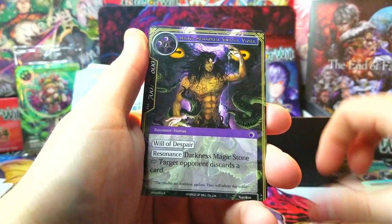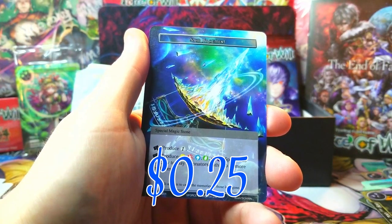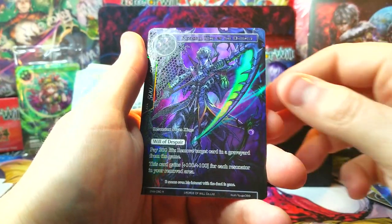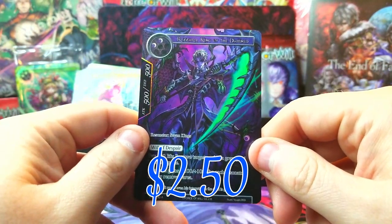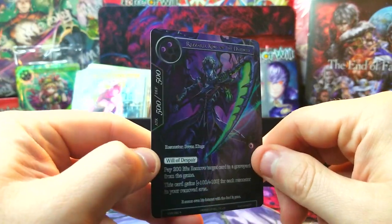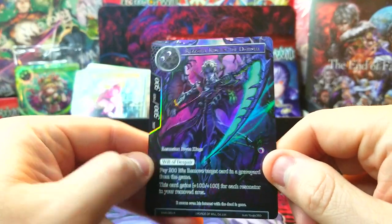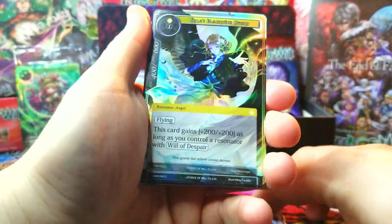Detachment, and there he is again - he's not going to be worth anything. Star Fragment as another rare that we got, and then oh, our nice rare - Rezard King of the Damned as a full art rare. It's pretty sick, I'm not a huge fan of Rezard but some of the artwork looks pretty dope, I'm a fan - this one looks pretty nice.